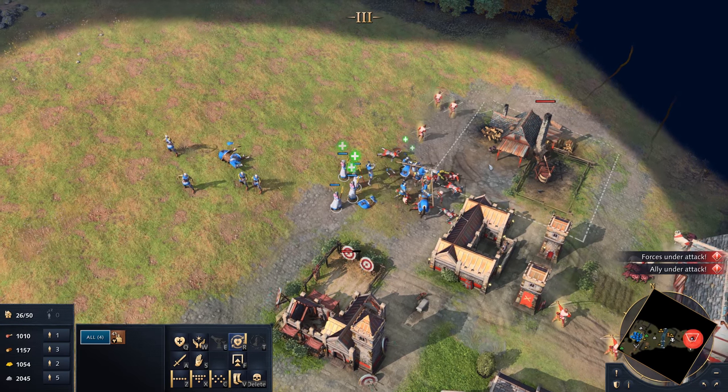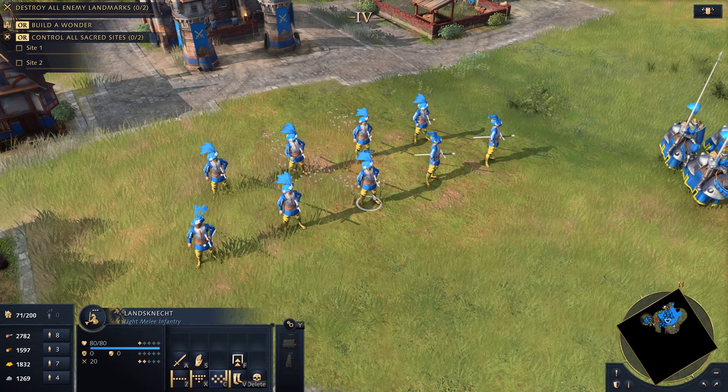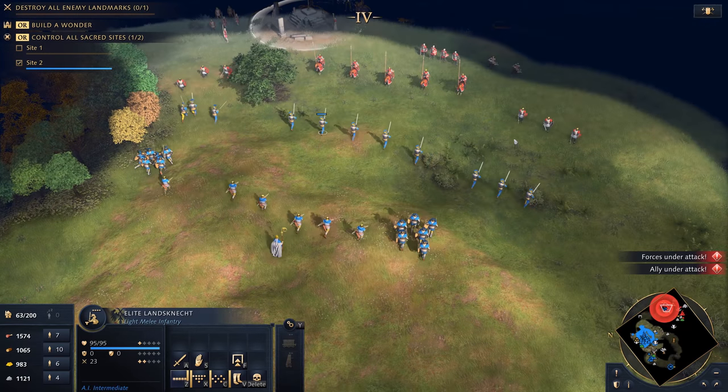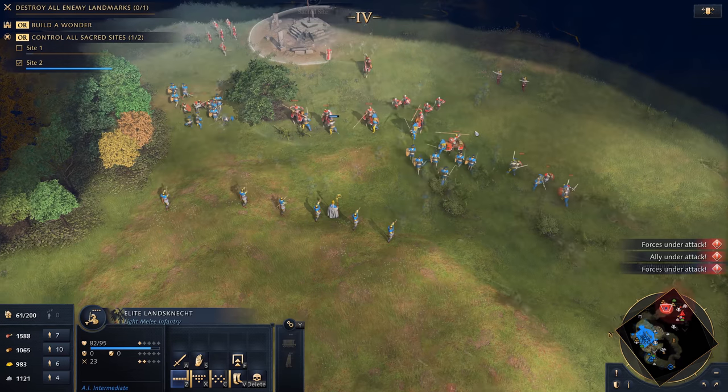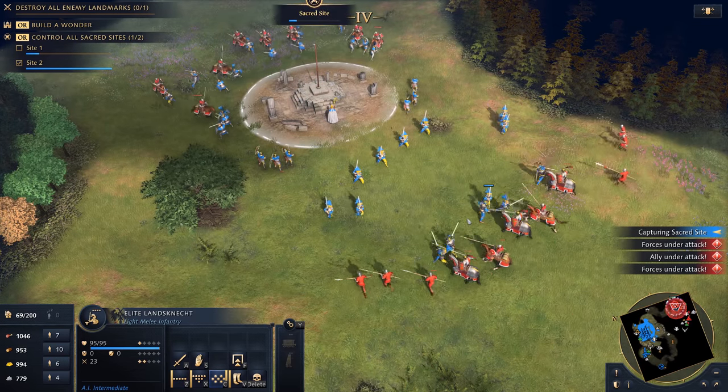Turning the tide of what could have been a losing battle, one of these military units is the Langeknecht, a unit unique to the Holy Roman Empire. They are a fearsome infantry, capable of dealing area of effect damage to enemies engaged in battle nearby.